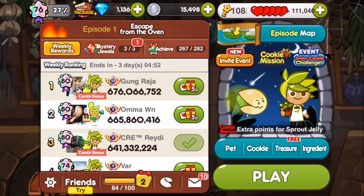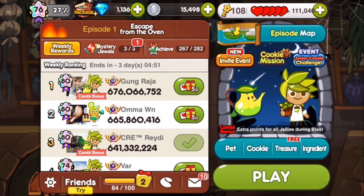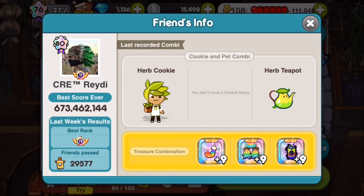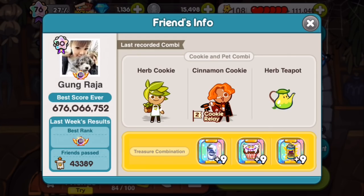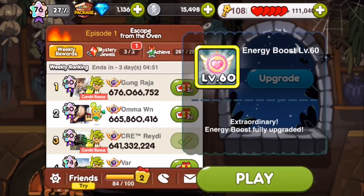We're obviously not going to be using that pet though — we're going to be using this pet. As you can see, people are using Muffin and two cans and getting pretty high scores. I haven't got a score yet, so no point in me looking. Right then, let's play and have a look at how this cookie works.